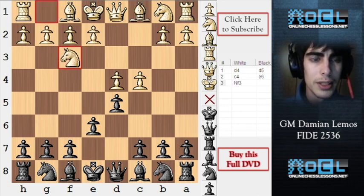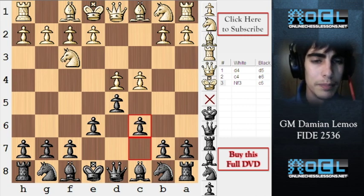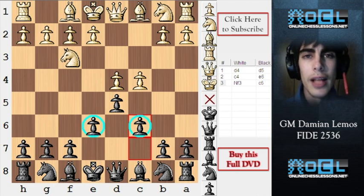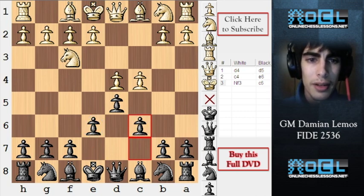White plays Nf3, and here black plays C6, which is a flexible move order. This is like the Slav defense, but we also played E6 already, so maybe we can call this the Semislav. By playing this, we are trying to take on C4 and play B5 afterwards — that is one of the ideas.